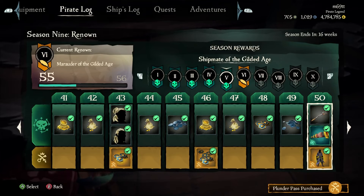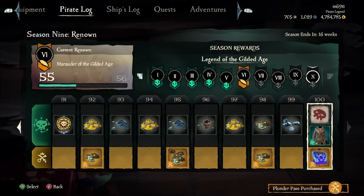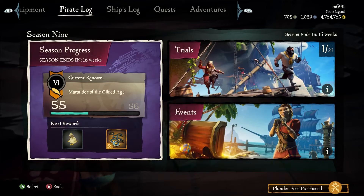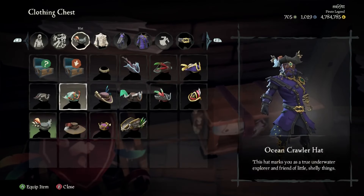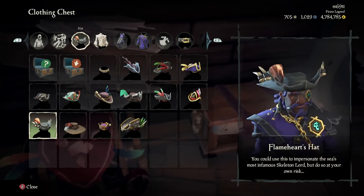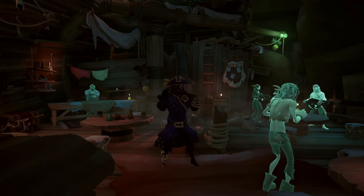Once you're Pirate Legend, you also get exclusive items in the Plunder Pass. For example, at tier 50 there's a Pirate Legend-exclusive spyglass, and at tier 100 there's the Legendary Bone Hunter Jacket. Last season the exclusive item was the Flameheart Hat. So being Pirate Legend unlocks extra rewards in the seasonal Plunder Pass as well.